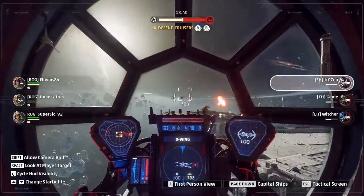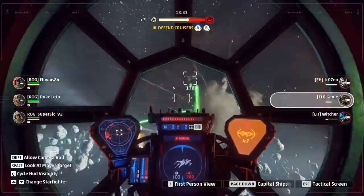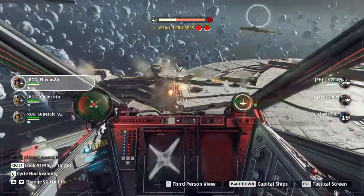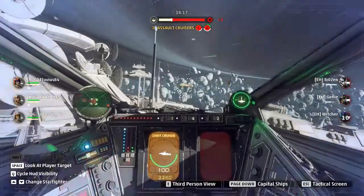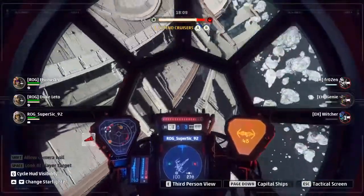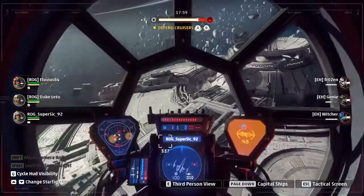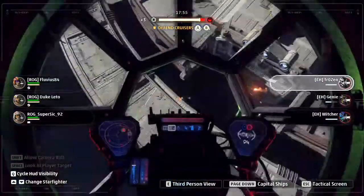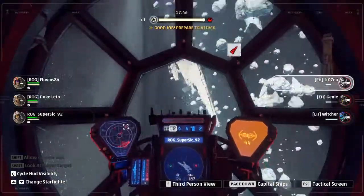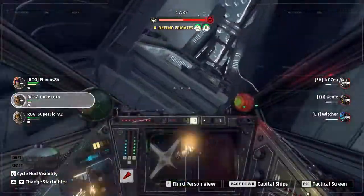Trying to get the AI farm done. Genie also flipped to AI farm, but they do not communicate — they're hunting basically the same packs, which is not good communication. Witcher going down. Fluvius is in pursuit of Charlie, Duke Leetio going in for Delta, trying to outshield it. Super Sick getting hunted by Genie. Frozen is getting some heat from Super Sick again. Genie cannot contain Super Sick, switched to Duke Leetio — and they get the flip.